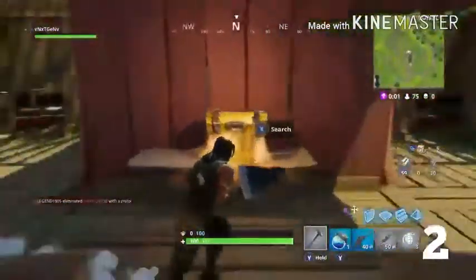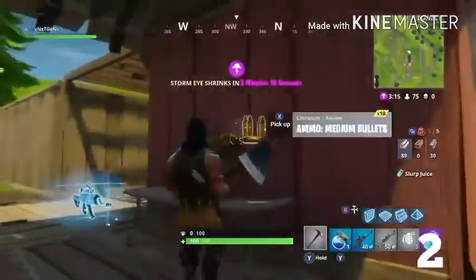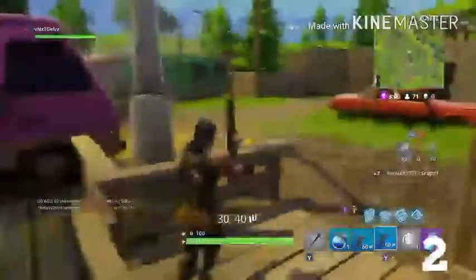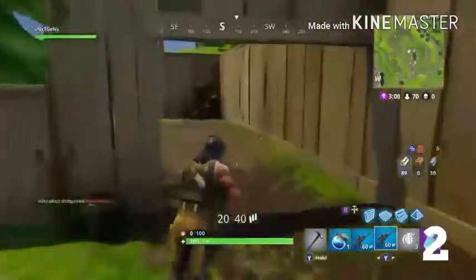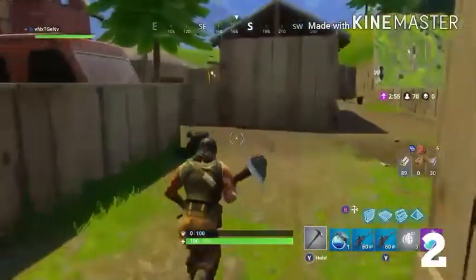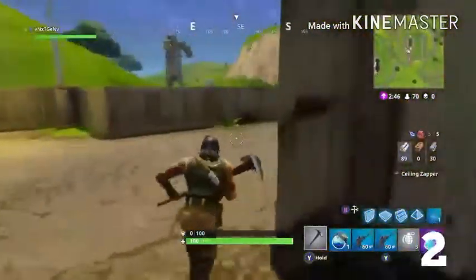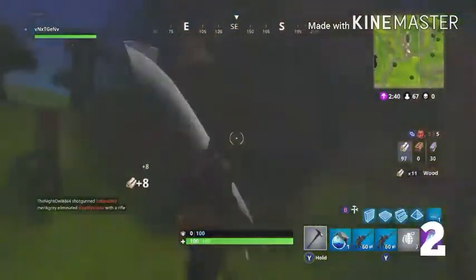Make your way to the end of the Caravan Park and there should be another chest. This is also a good spot because you can look around and see if there are guns and stuff lying around. If there are no chests, just search everywhere for guns lying on the floor. Before moving to the next chest, get a bit of resources because we're going to need to build up.